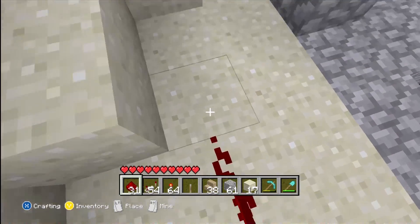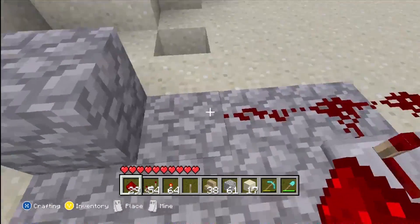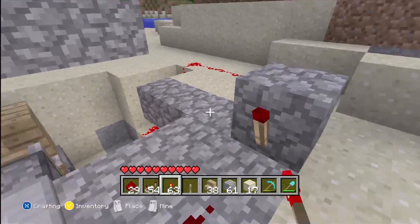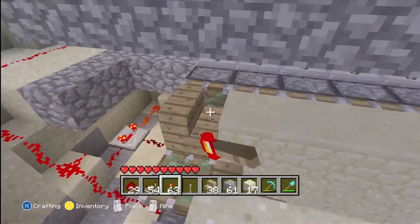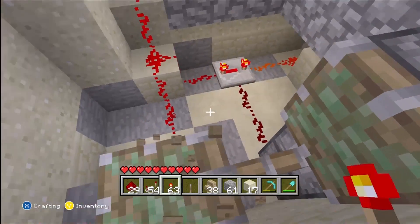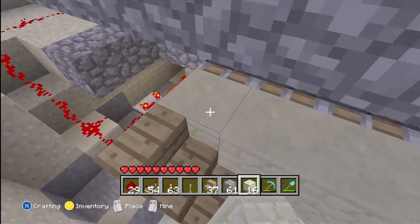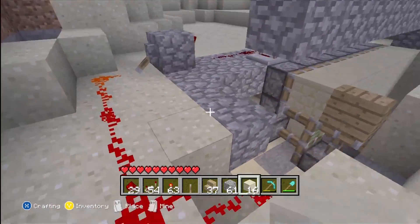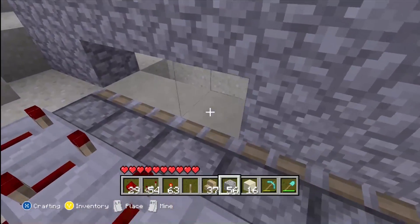Set your redstone wiring to the lever and turn it on. Now take a redstone torch and place that there — it didn't work at first just because it's going to shoot out. Here's my sandstone — put that there. Now fill in this gap that we made.